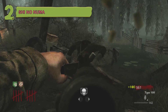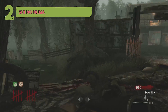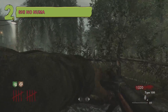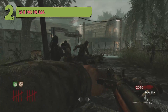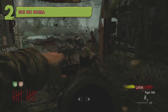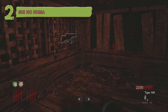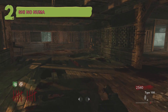Coming in at number two is Shi No Numa. I personally think all of the World at War maps are pretty boring except for Der Riese, which has a lot more action. Shi No Numa bores me to death because it takes so long for zombies to come out of the water, and it just isn't that fun in general. It has nothing special — I'll cut it some slack since it was one of the first maps, but even in Black Ops 3 and Black Ops 1 it's still really boring. It's a basic survival map with four perks and that's literally it.